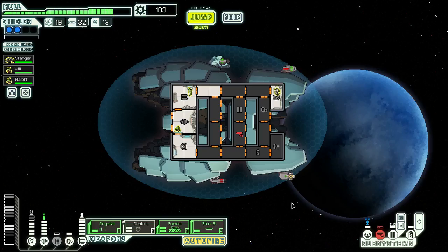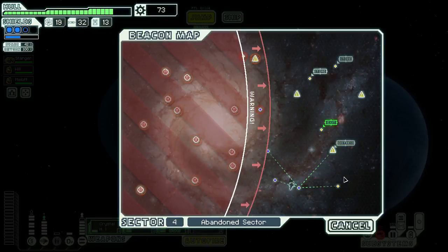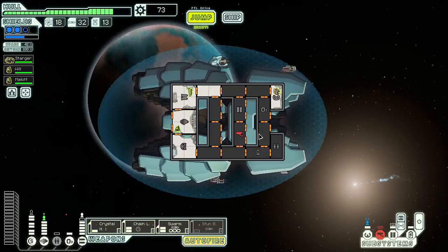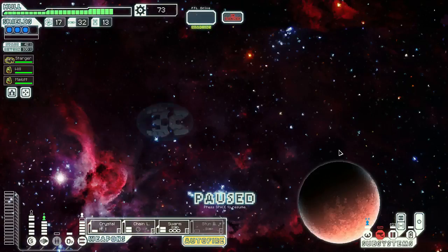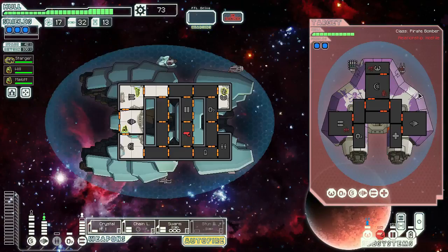Let's do that. Now we take one, two, three, four, five, six jumps — forget it, never going to happen. Do the same thing again. Hold off the heavy because he's got two shields, can't get through them.